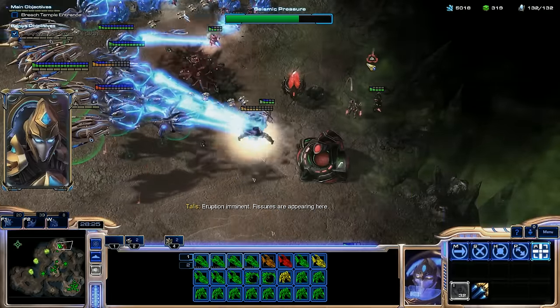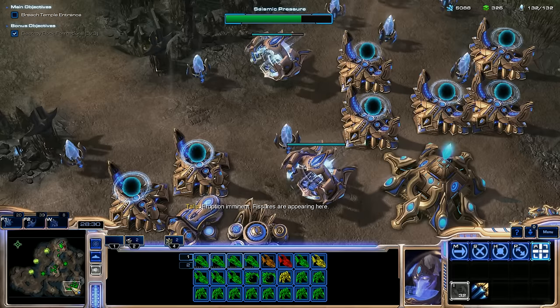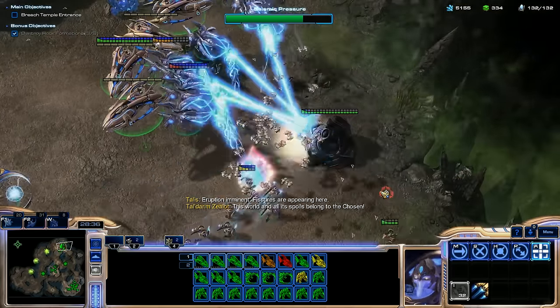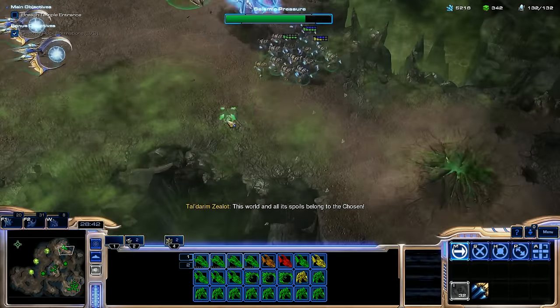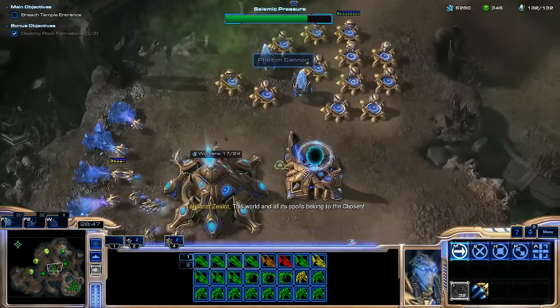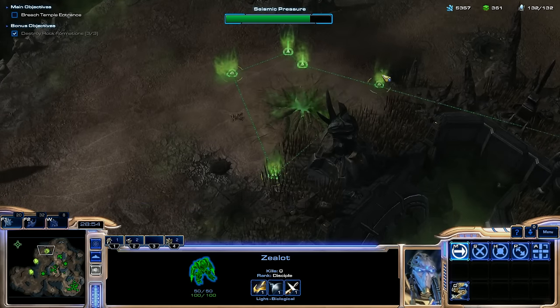Tempest! It's going to stop them from being able to attack me while I'm putting pressure on them. Nice. So I'm not saying this mission was meant for Protoss Air, but it kind of seems like this mission was meant for Protoss Air. Go Zeratul — find the answers you seek within the Temple. Get on over here, Zealot, we're going to pick up more gas.